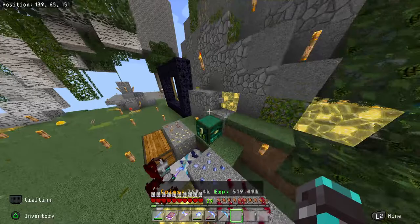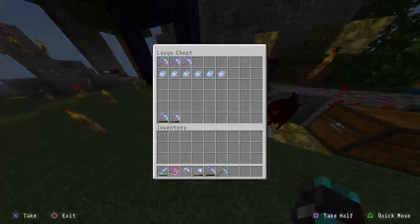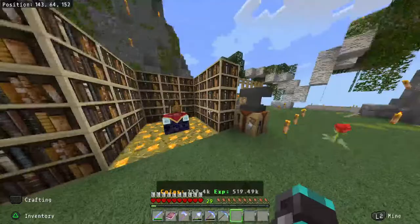We can use the auto-sell chest, which you have to pay money for, but it auto-sells items. You can see I'm at 259,400 — basically 259k. My mini-me miner uses up pickaxes over time, which is why I have other pickaxes lined up here.